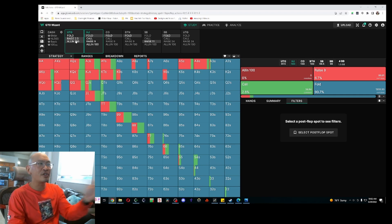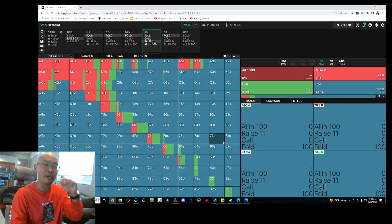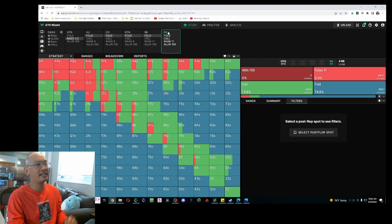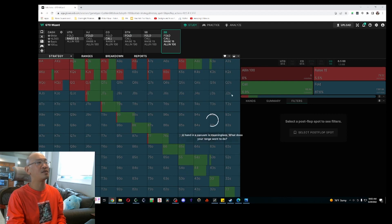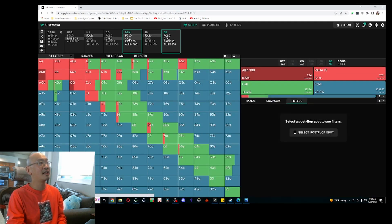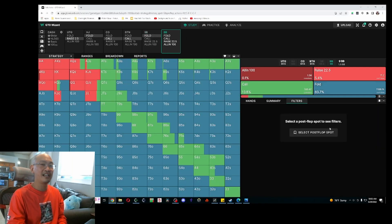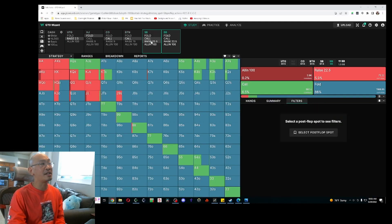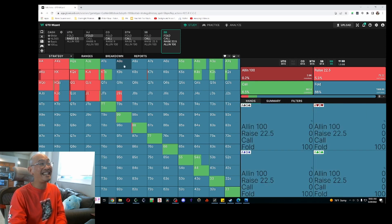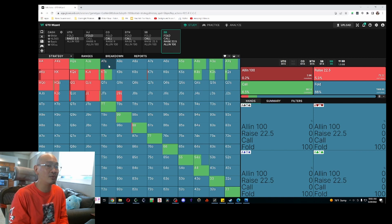Let's say the under the gun raises and it comes to us in the big blind — generally we're going to be playing quite tight, folding about 75% of hands. However, if the cutoff also calls, we should be folding 5% more hands. If the button calls and the small blind folds, we should be folding about 4% more hands. In general, the more players in the pot, the fewer hands you want to continue with, and more often you want to raise rather than call. Notice that after the under the gun raises and there are callers, hands like king-queen offsuit, ace-jack offsuit, and even ace-ten suited are not quite good enough to play — you have to be very careful with your reverse implied odds Broadway-type hands.